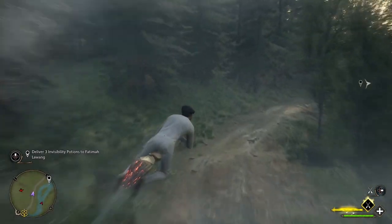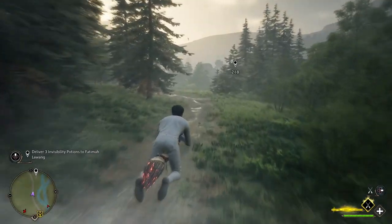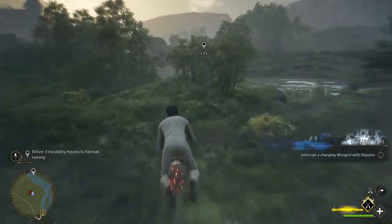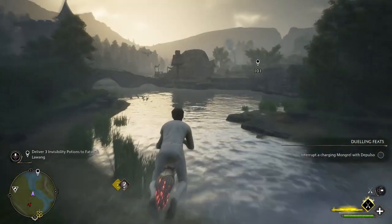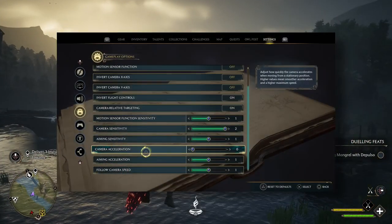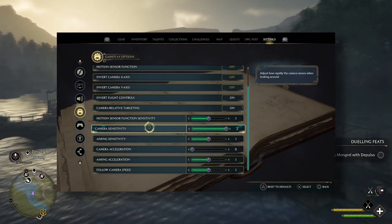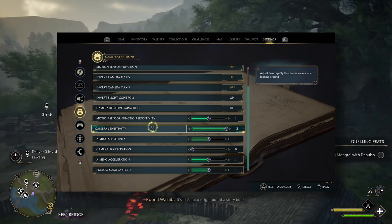I think there's going to be a bunch of people who find that the default camera controls are a little bit hard to manage and get a grip of — I just felt a bit off, a bit bizarre. So if you feel the same way, it's worth at least trying this: go to your controller settings, turn camera acceleration all the way down, and turn camera speed all the way up. See how that works for you — thank me later.